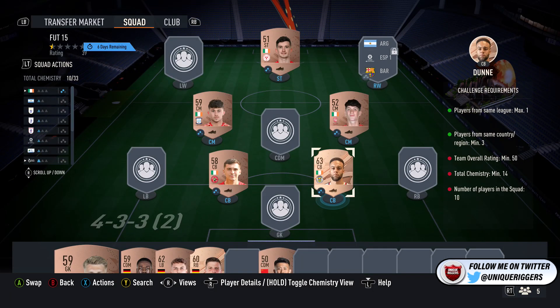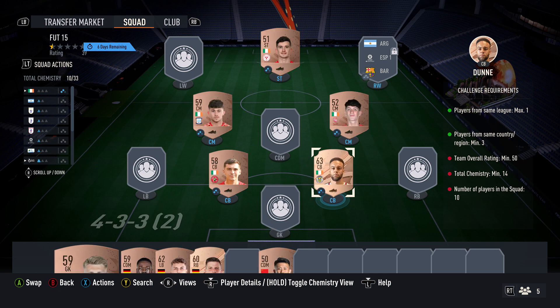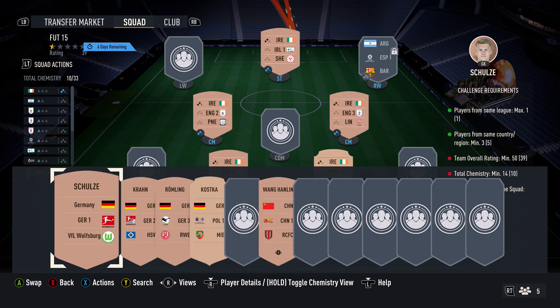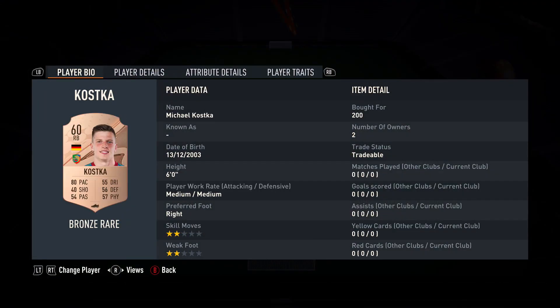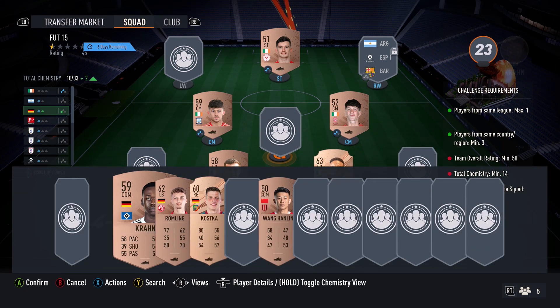The prices are slowly going up for bronze players, but you just need to pick up one bronze Irish player from each of those leagues and that will do the job as long as they fit in the team. Once you've done that, you want to pick up four German players. For my ones, I've got one from each of the German leagues, then one from the Polish League as well. These cards are 200, 200, 200, and 200. Once I put these cards in, that is going to give me the chemistry.